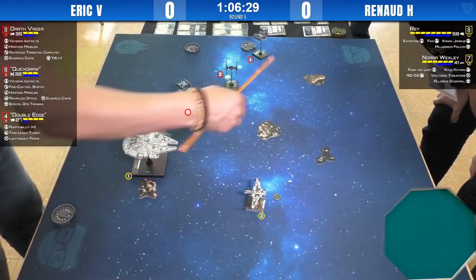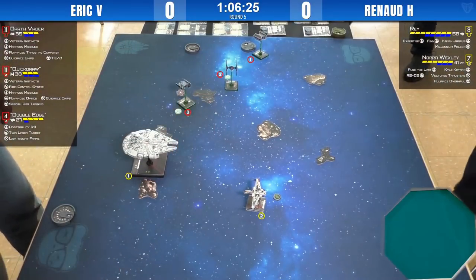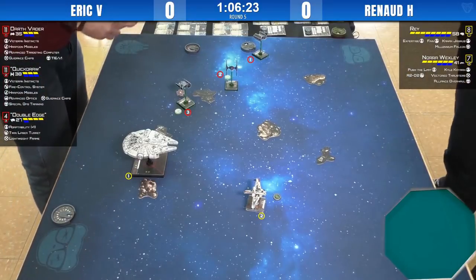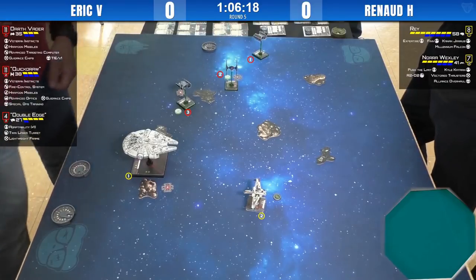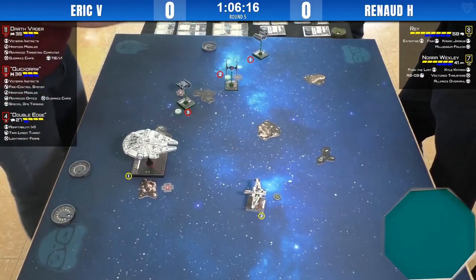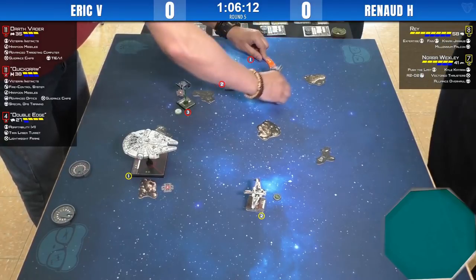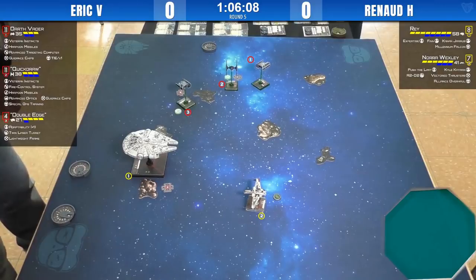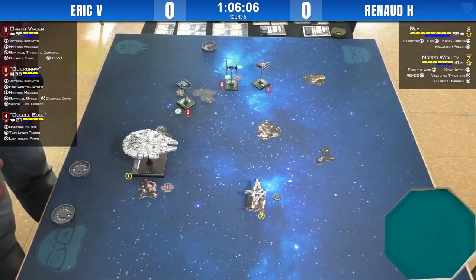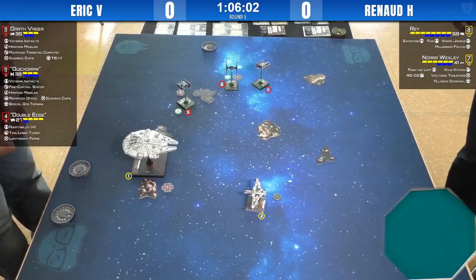Quick Draw has range to Ray. The problem is that Ray doesn't have anybody in her arc, so she won't be able to reroll. Unless Vader comes fast — and he did come pretty fast. He can barrel roll back if he doesn't like being there. That looks like beyond range three though.